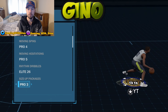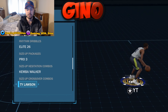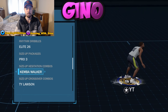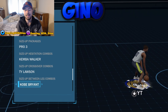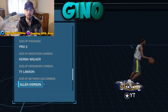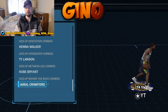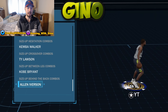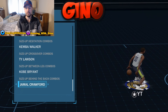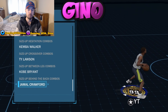For the size up package I use Pro 3. Size up hesitation combo is Kemba Walker right now. Size up crossover combo I use Ty Lawson — I think it works great with the size up package Pro 3. Size up between the leg combo I'm using Kobe Bryant; I tried Allen Iverson too but it was kind of funky, I like Kobe Bryant — nice and smooth. Size up behind the back combo is Jamal Crawford. I tried Allen Iverson and it's not bad, but you can't beat Jamal Crawford. You get a nice break out of it.